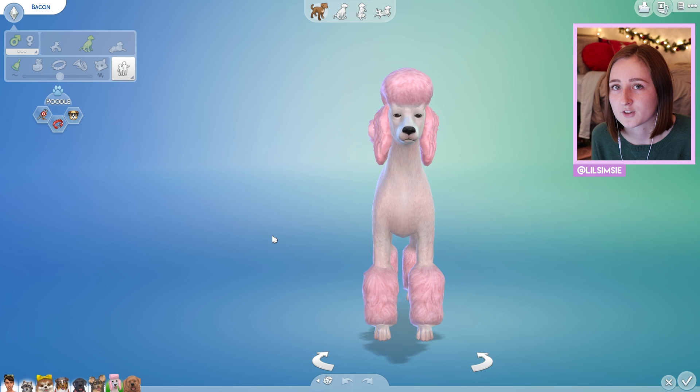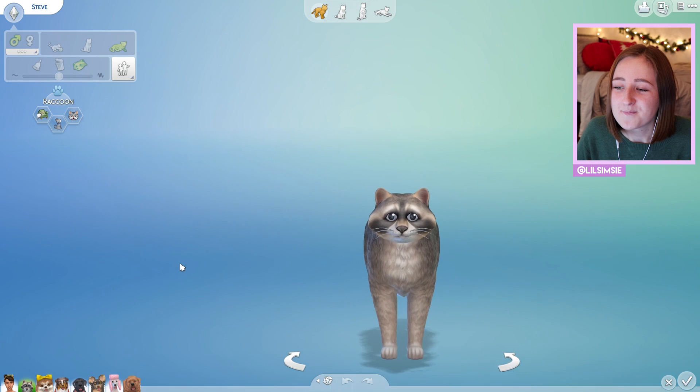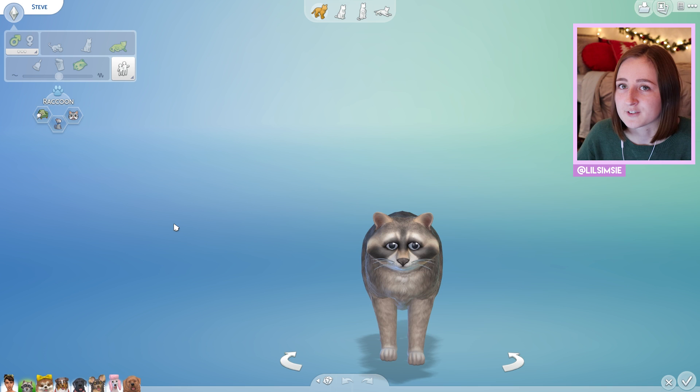The twist is the raccoon is the timer for the challenge. You play on a short lifespan, and you have this raccoon who's an elder. When the raccoon dies, the challenge ends — so you have to finish before the raccoon dies. It shouldn't be that hard, but we'll see. I haven't actually played that far in to test it.